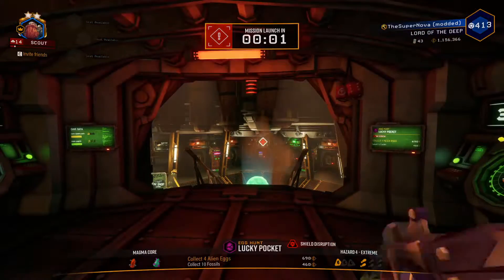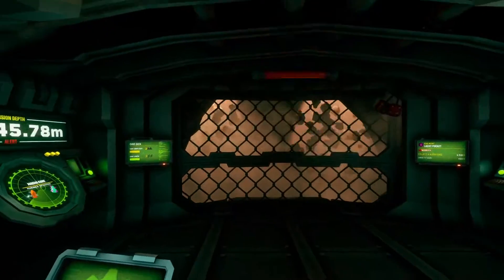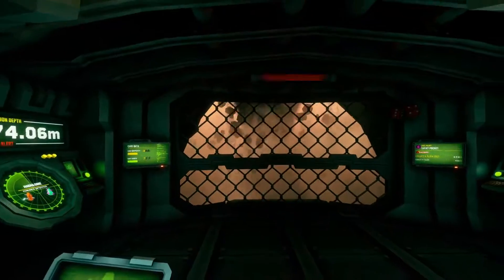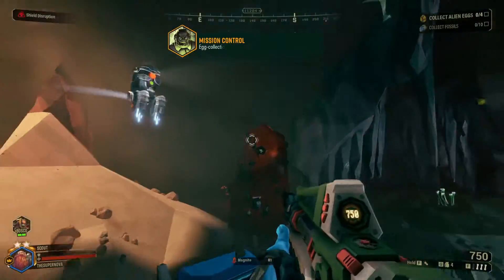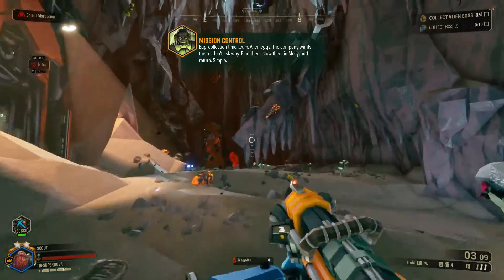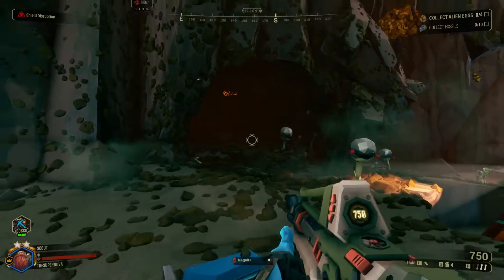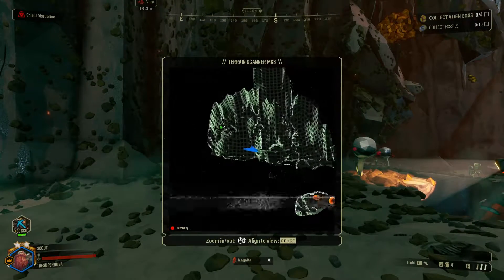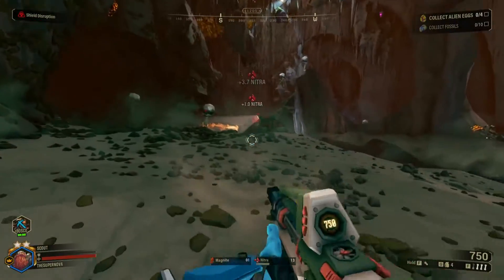Leave no Dwarf behind! You got this, Scout. It's called Lucky Pocket for a reason. Let's go! The Wall, it sounds like. It's a pretty clear path — all four eggs. This might be a quick mission, or it could be crazy. We'll see.